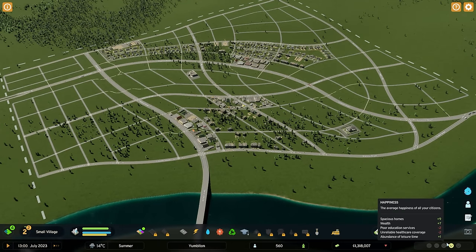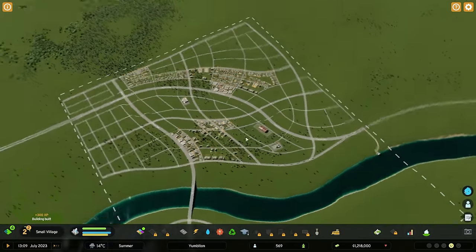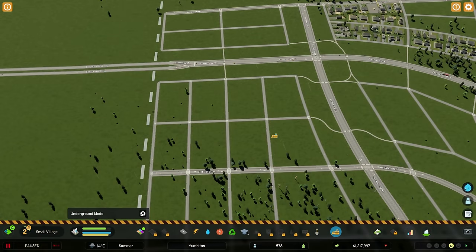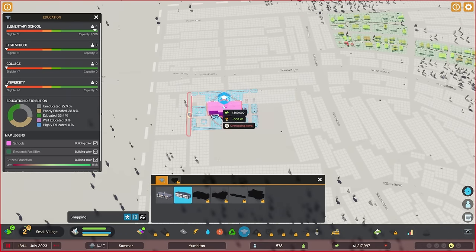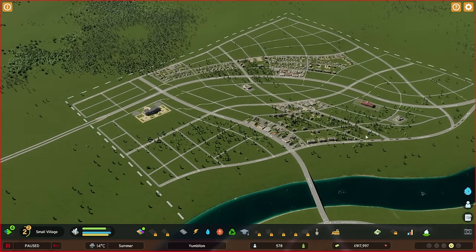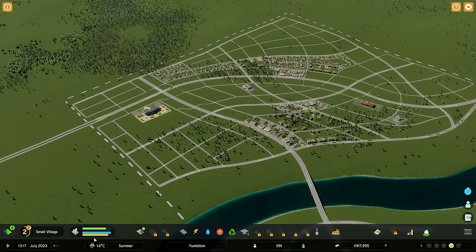Now the people are demanding better education. So as I continue zoning, we're going to stage an elementary school and a high school just to keep things moving. The high school leans down this way because there's a nice large gridded area. Don't be afraid to modify what you've done — that's the name of the game, especially once the economic simulation kicks in. Education will affect the wealth of our sims and will also affect demand. Change the education distribution in your city to influence your demand.